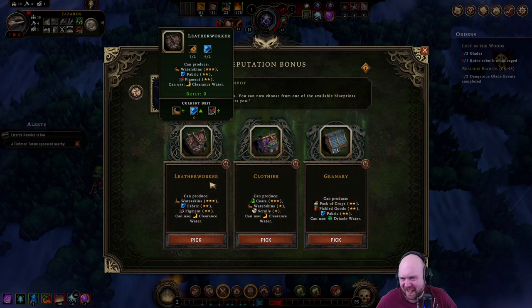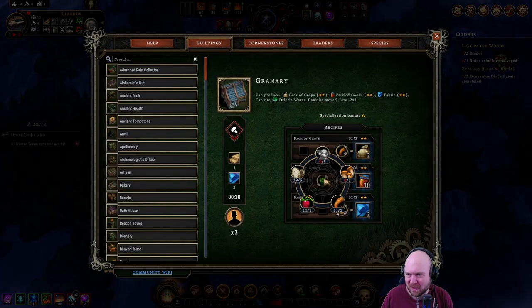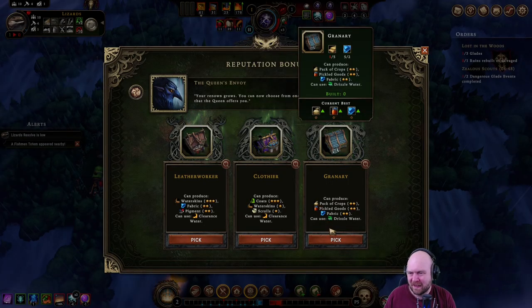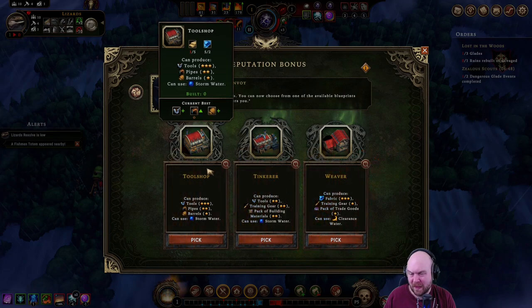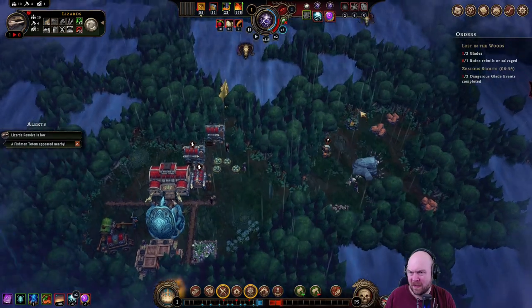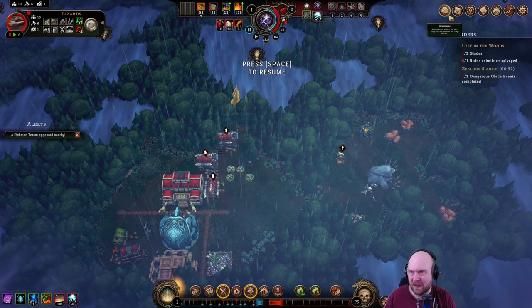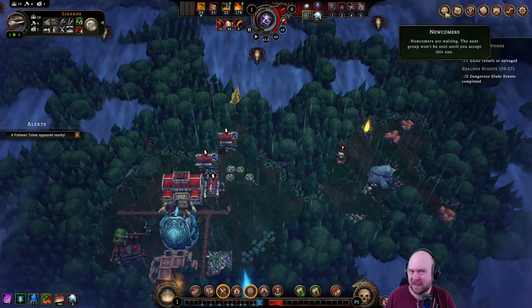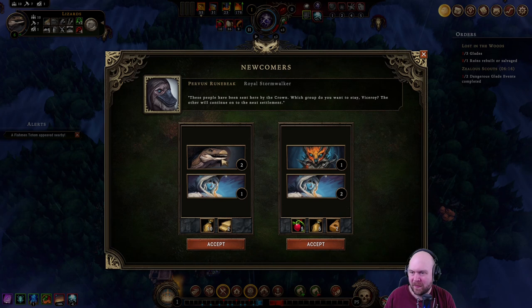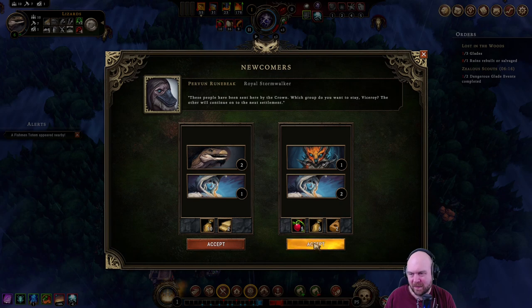For this one, I feel like granary is the best call, so we can turn eggs into pickled goods. We just need to find containers. This also gets us fabric, which is not nothing. Tool shop or weaver — we are set up for the tool shop. We have lots and lots of sources of copper. We'll let lizards recover. Oh good — harpies and foxes. Perfect. Bring this group.